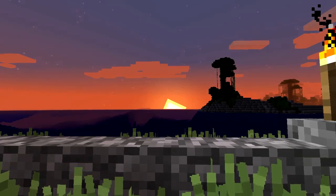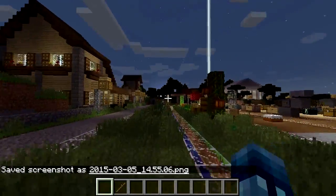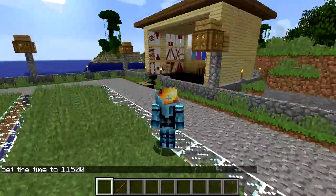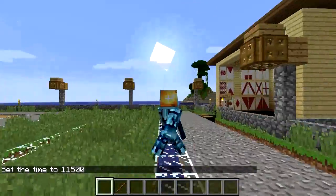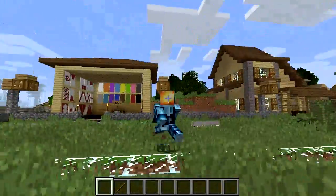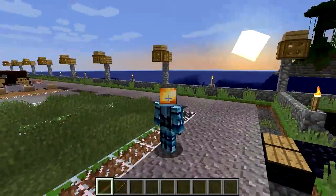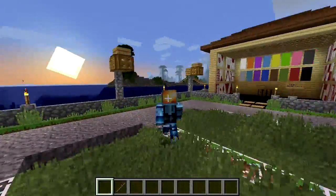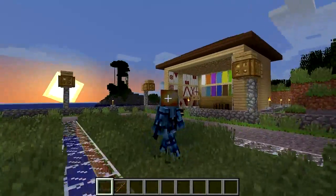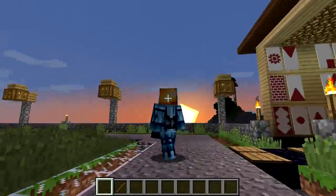Look how good that looks — this is like a straight wallpaper right here. Let me screenshot this real quick — bam, that was a good screenshot. This resource pack overall makes your world amazing. You guys should download it — check it out yourself, link is in the description below. It gives Minecraft a completely different feel, and it'd be pretty useful for things like machinimas or cinematic recordings. I'm actually going to be using this resource pack in my future episodes of Minecraft Universe, which I am working on and scripting right now.